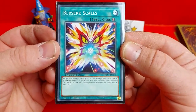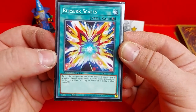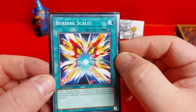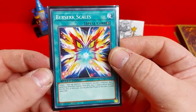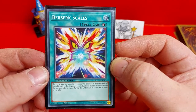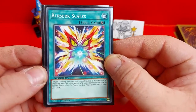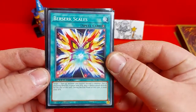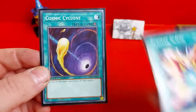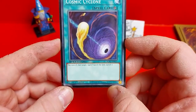Next up we've got a quick play spell — Berserk Scales. You target one monster you control except one that is attacking directly; it gains 1000 attack, but it cannot attack directly for the rest of this turn, and during the end phase it loses 2000 attack. So a pretty good combo card — the attack boost is always good and you could lure your opponent into a trap by setting this and using a low attack monster as the target. The downside is you do lose 2000 attack at the end phase, so you could end up at zero, but it's worth a one-shot I think. I have used it in test duels and it did work pretty well.